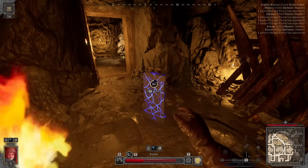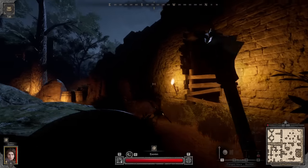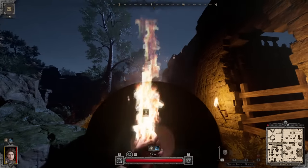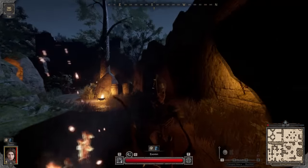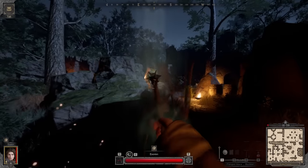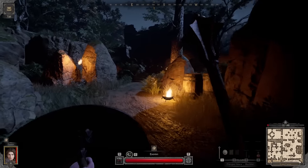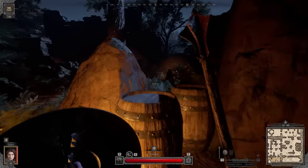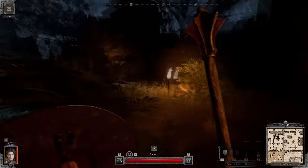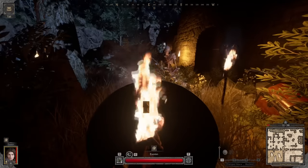There is also a similar mechanic involving sweet spots on weapons. For some weapons this is pretty obvious — if you hit an enemy with the spiked part of the morning star, it will do more damage than the wooden handle part. These can be pretty extreme, up to a 40% damage multiplier, meaning you're losing 60% of your damage if you're hitting with the hilt. This differs from weapon to weapon, but generally these are logical — you'll do the most damage with the final half of your sword or the sharp part of your axe.